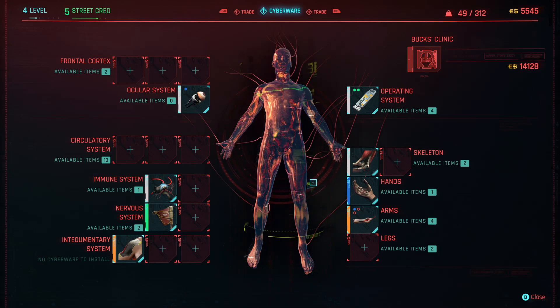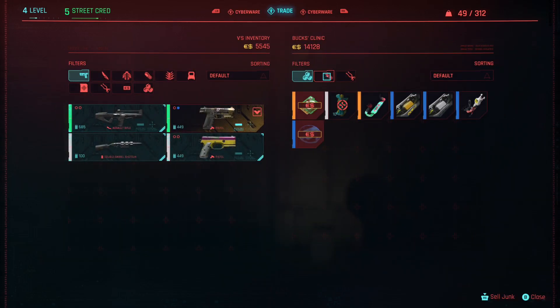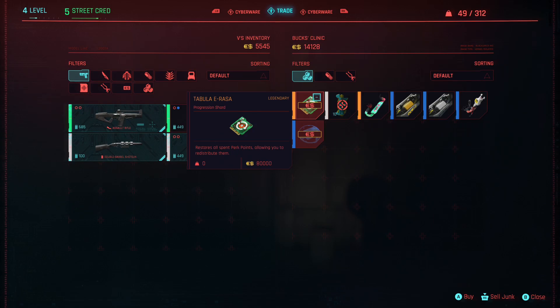Nice guys don't get discounts. And just to show you that it is a 20% discount, this chip is normally worth 100k. Now it's only worth 80k. So that's a 20% discount on everything he sells, which is really good, considering there's no other places that I've found so far which do a nice high discount like that.